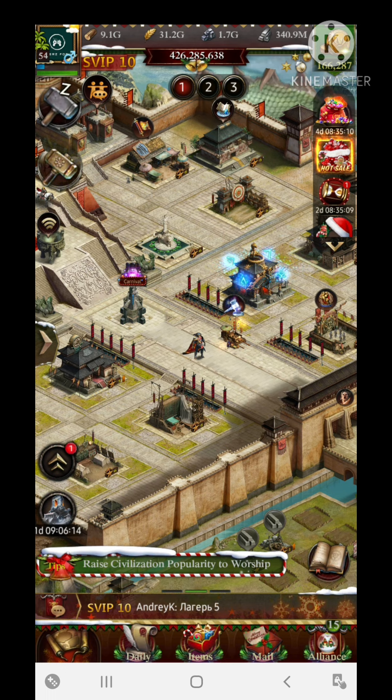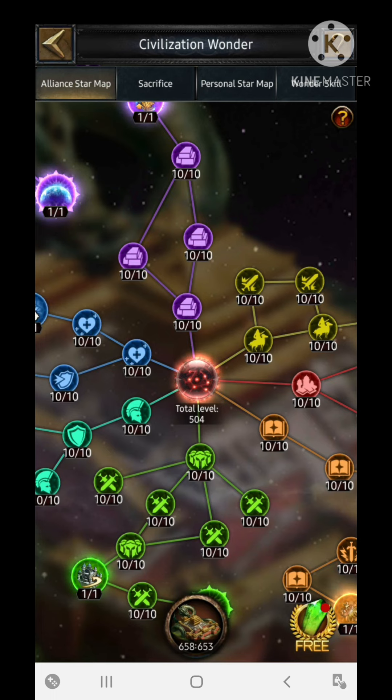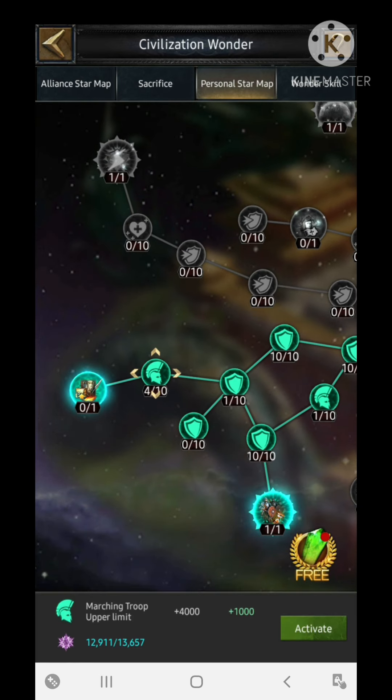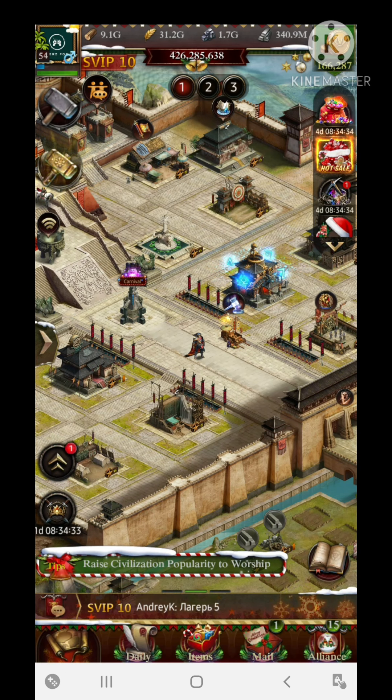The civilization wonder also supports increment in march size. You can see the marching troop upper limit section here. You can definitely get some favorable things from it, and you can get around 10,000 of the maximum marching troop limit from this particular civilization wonder section. Don't miss any of these things.